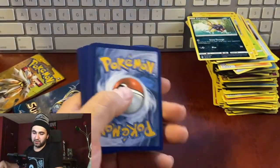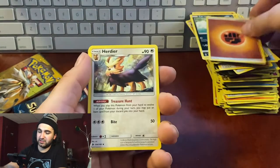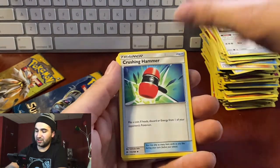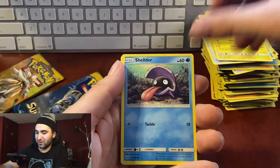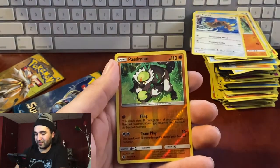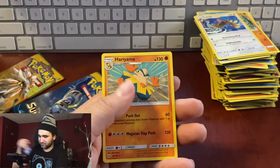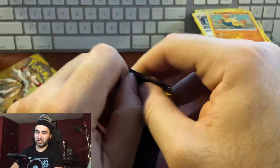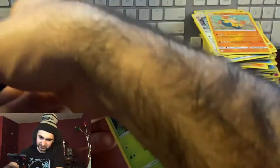Pack thirty-four: Popplio, fighting energy, Herdier, Crushing Hammer, Charjabug, Popplio, Togedemaru, Shellder, Makuhita, Fearow, reverse hollow Passimian, non-hollow Hariyama. Does anybody remember that episode of Entourage with the sneakers — the Fukijamas?